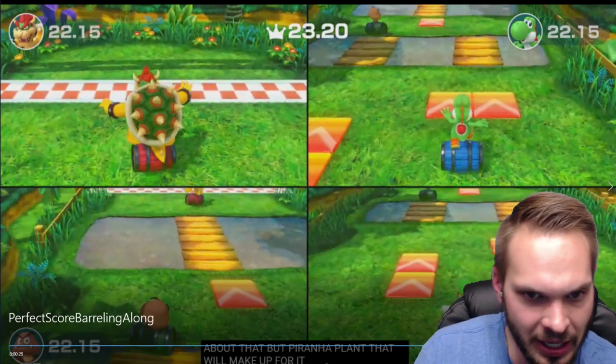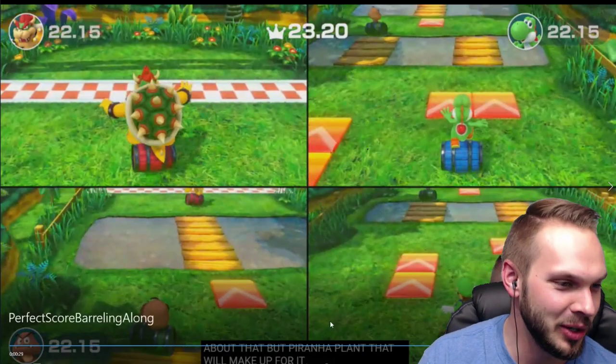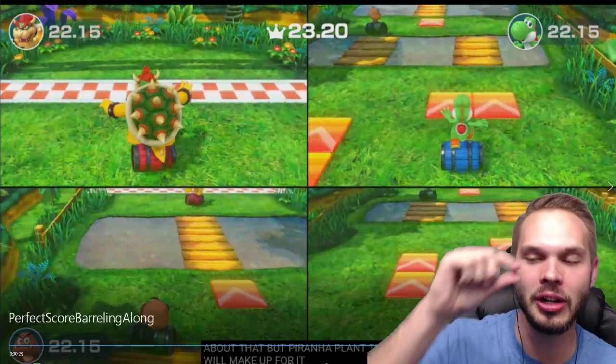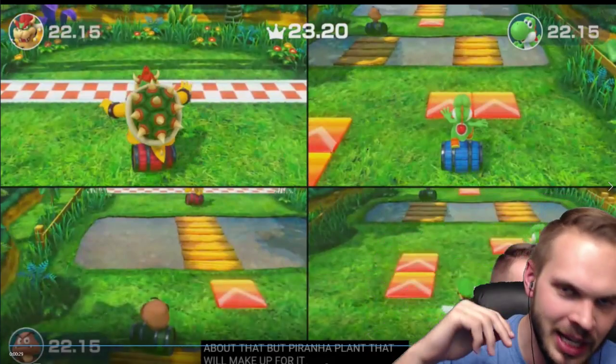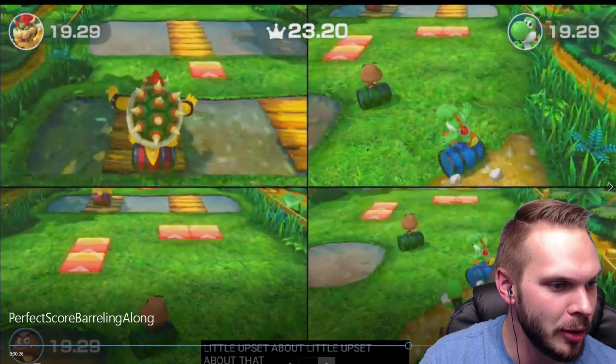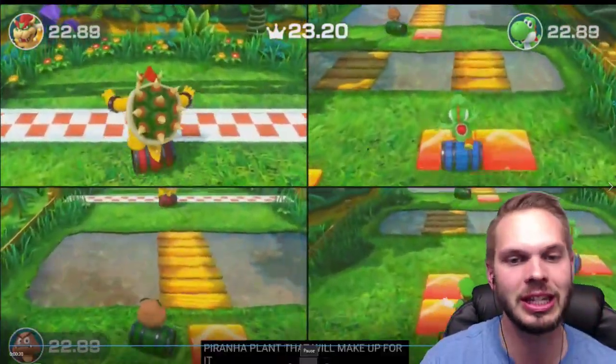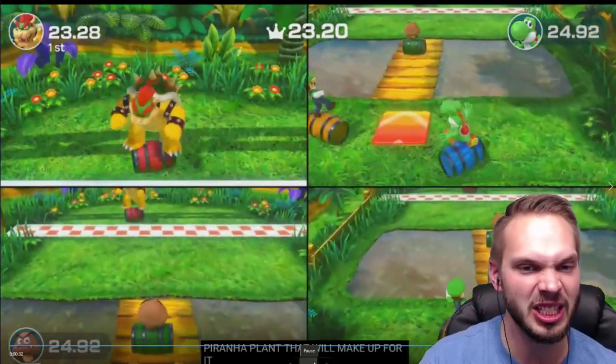Tip number seven: make sure to hit the center of the boost pad when you boost. If you hit the sides, you're going to get a really small amount of boost that doesn't get you very far or going very fast. You want your entire barrel centered on that boost pad as much as possible to get maximum efficiency speed.